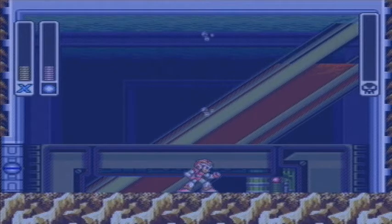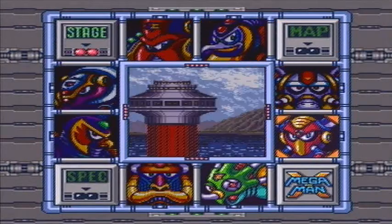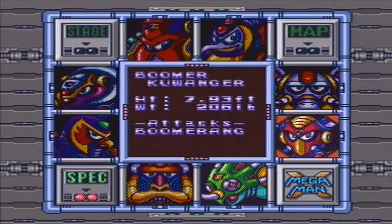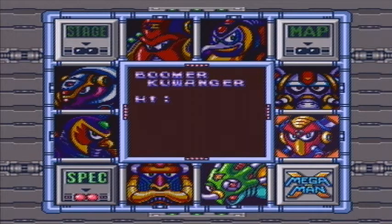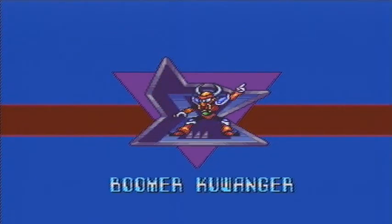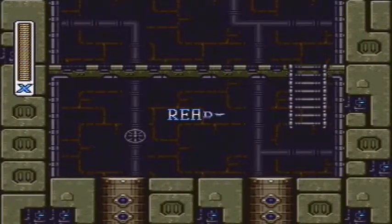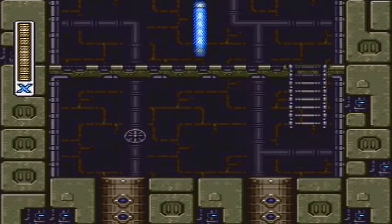Next is the Boomer Kuwanger level, which has the coolest music out of all of them. Here's Boomer Kuwanger — show the specs. He is 7.93 feet tall, 6 pounds. Attacks: boomer cutter and deadlift. That's not good. I'll just fight him anyway.